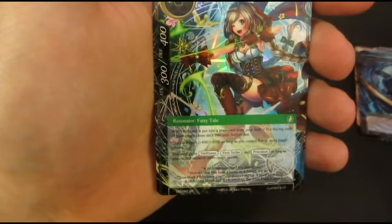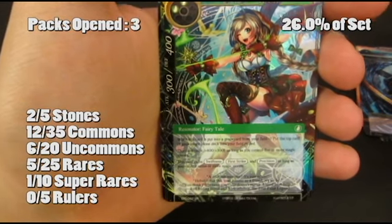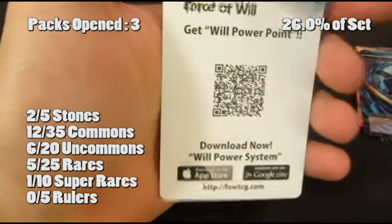We got our first super rare there — Little Red Riding Hood. She gets more powerful as you have more stones out. Really happy with today's pulls.